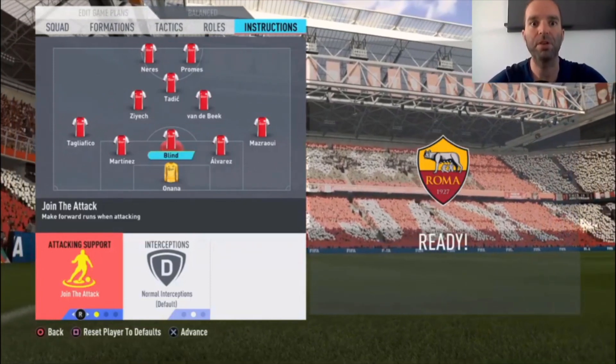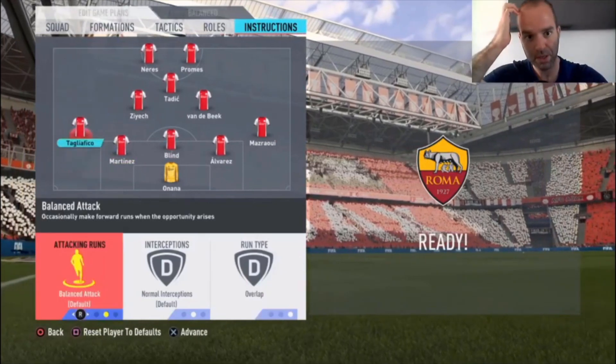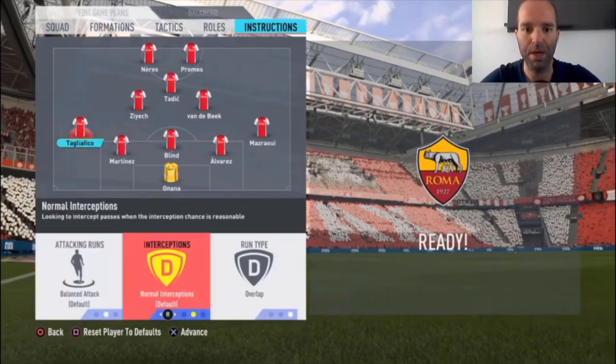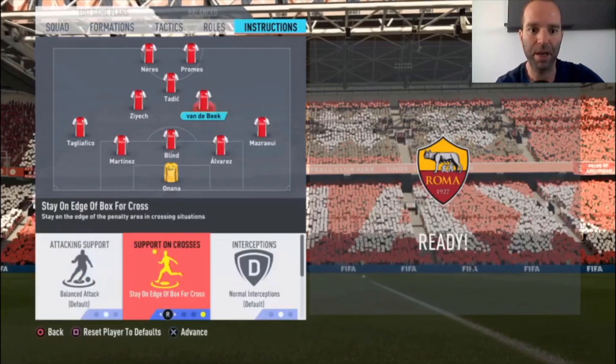I was wondering what Join the Attack does for Blint, and sometimes he does run forward — not all the time, but it's really useful because Ziyech and Van de Beek are also running forward, and there can be a wide gap between defense and attackers. Since all midfielders are running forward, and a left or right defender is also forward, there's sometimes no midfielder at all. That's why Blint fills the gap between attackers and defense. For Martinez: Stay Back while attacking. Tagliafico is default with Overlap run type, same as the right side. Van de Beek: Balanced Attack, Stay on Edge of Box for the cross.